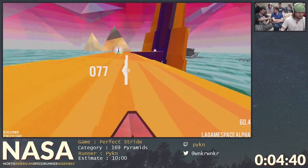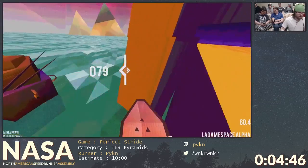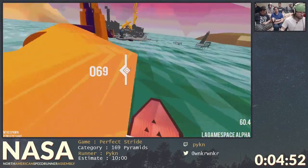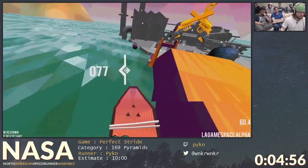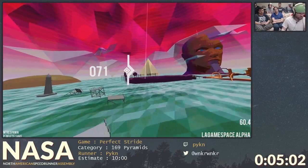Whenever I do attempts at this game, I usually get up to here and then I throw the run away, because this section has a lot of different things going on — it's not super samey like all the other areas. I basically forego a huge jump that you're supposed to do by just going fast and jumping around the side of it. Here's the longest jump in the game — this is probably the hardest individual section.